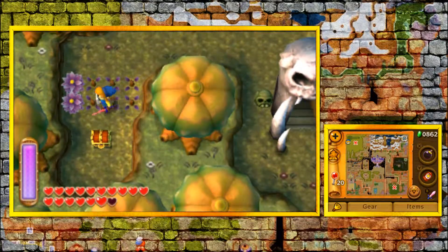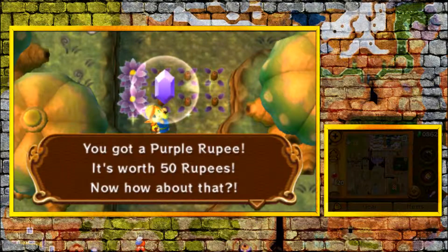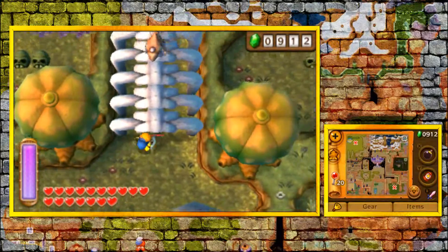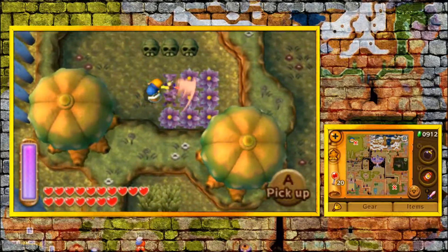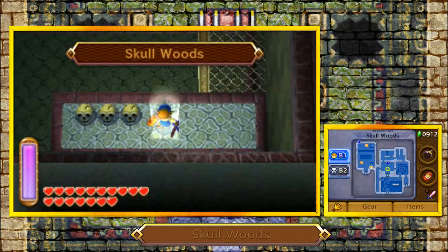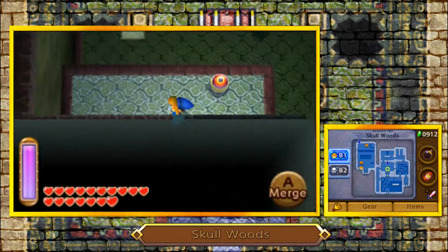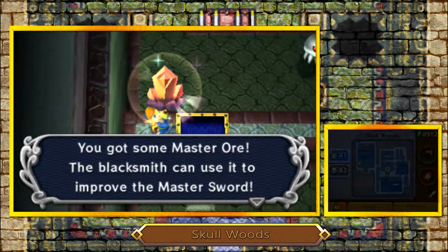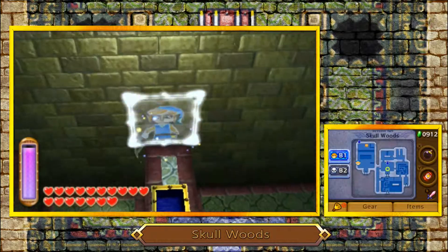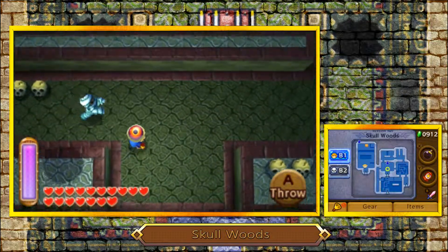But I'll show you the correct one soon. Before that, we're gonna pick up this chest with 50 rupees - very nice. Our only correct entrance is right here. Through it, when we get back into the dungeon, we can merge onto the wall and get this eyeball. I would not recommend picking up the eyeball first - merge over here and pick up this chest. Honestly, you can miss this master ore. I've done that before and had to backtrack after I got the big key. It's not fun.